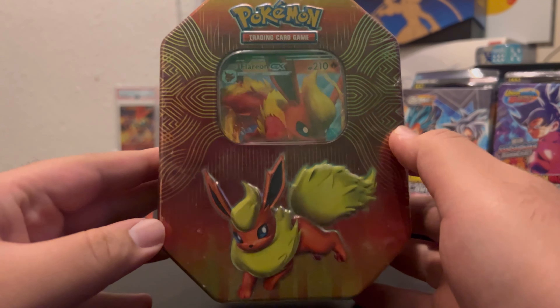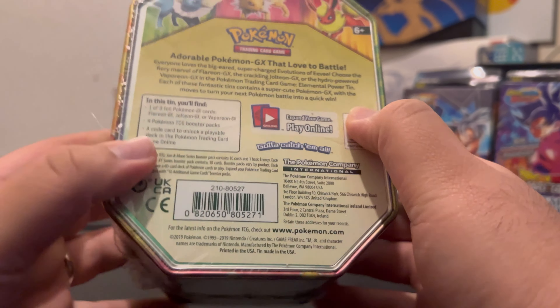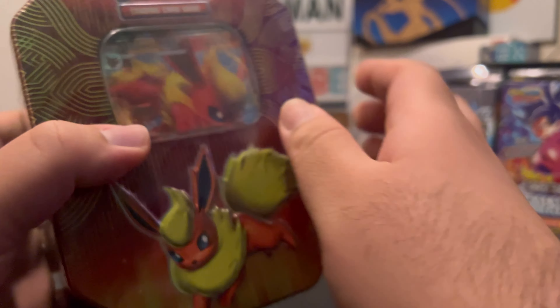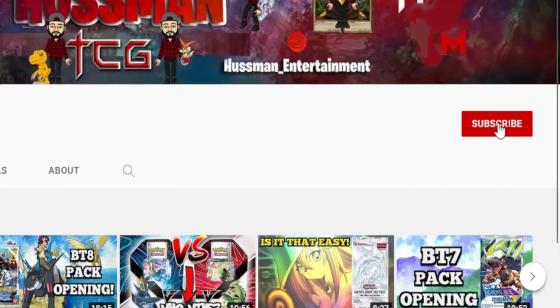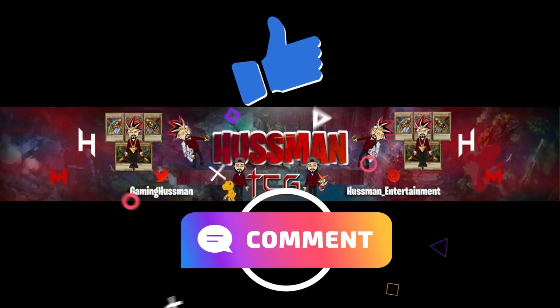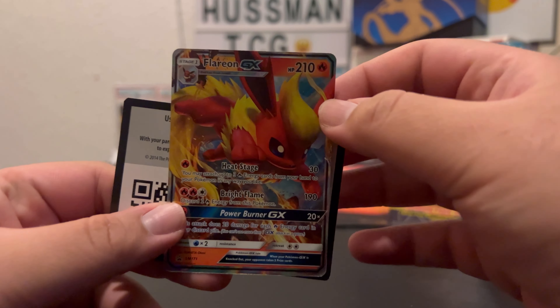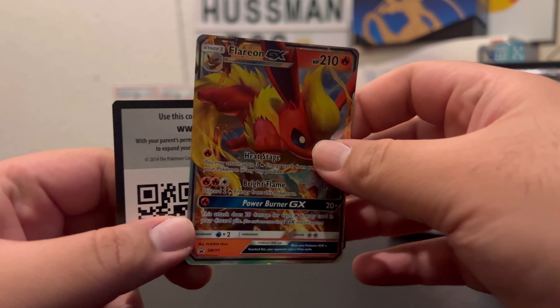Another random Pokémon tin opening — I've got a Jolteon GX tin just randomly sitting around so I thought let me just open this. Before we get into the video, hit the subscribe button and notification bell, it really means a lot, and don't forget to hit like and comment down below.